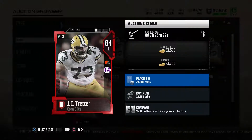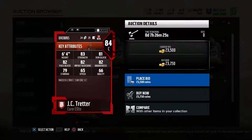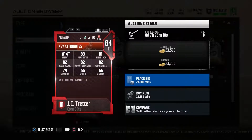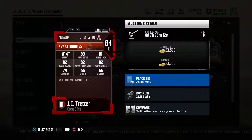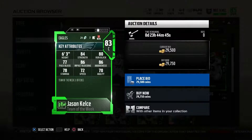Starting off the elite run blocking, the prices did jump a bit because of the auction house. We have JC Tretter, 84 overall, 23,000 coins, with 83 strength, 81 run blocking, 82 pass blocking, 82 impact blocking, and 82 awareness. He's not only going to run block for you but also pass block. He has 83 run blocking strength, which is why I chose him.